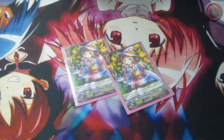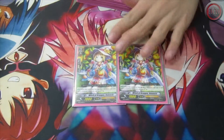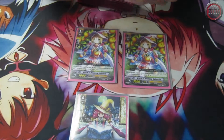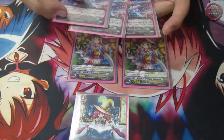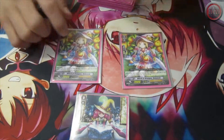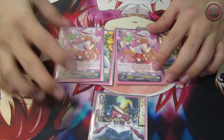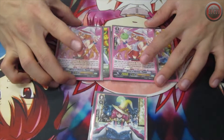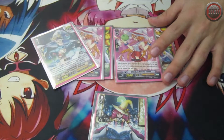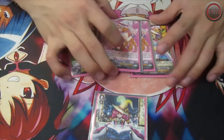I run 2 Valencia. Valencia is when it's soul blasted, you can soul charge 2. It's just a couple because you don't really — a lot of your triggers actually counterblast, and sometimes you need to balance being able to call units out for free and being able to soul charge things. I run 2 Dimes. Dimes' ability is when this unit is placed on rear guard circle, if I have a Vanguard with witch in its name, I may look at the top 3 cards of my deck, soul charge 1 and mill the other 2 — same as Shiroma but it's a Grade 1.